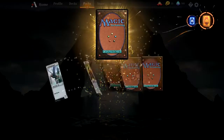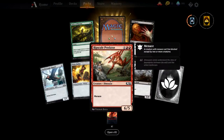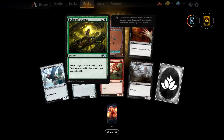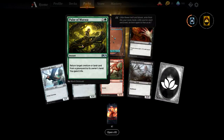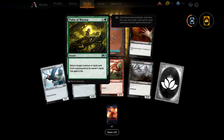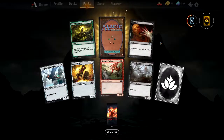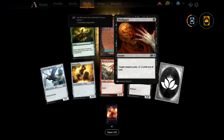There's a bit of lag on the server again today — everybody's opening packs. Pulse of Murasa — return target creature or land from a graveyard to its owner's hand and gain six life, and it's only three mana. That is actually quite ridiculous — six life for three mana and you're drawing a card out of a graveyard. That's really nice.